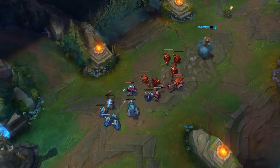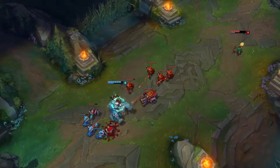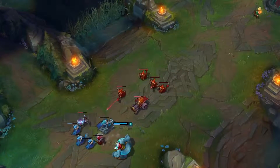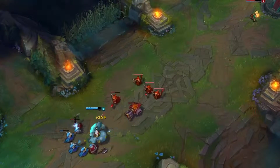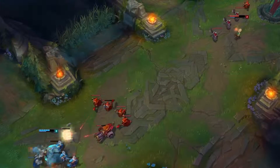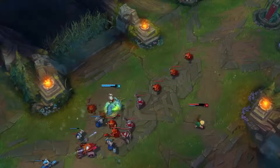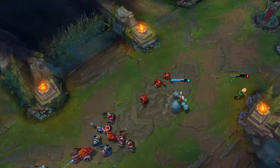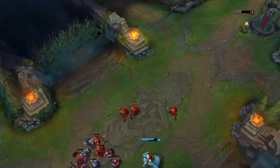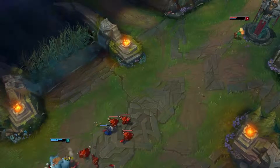The reason I'm making this video is because I despise Annie. I just cannot face her. As soon as I face her, I'm just tilted. I figured out a way to defeat her every time, and of course for this to work you will have to know you're facing Annie — the easiest way being in draft pick, if the enemy team picks Annie.